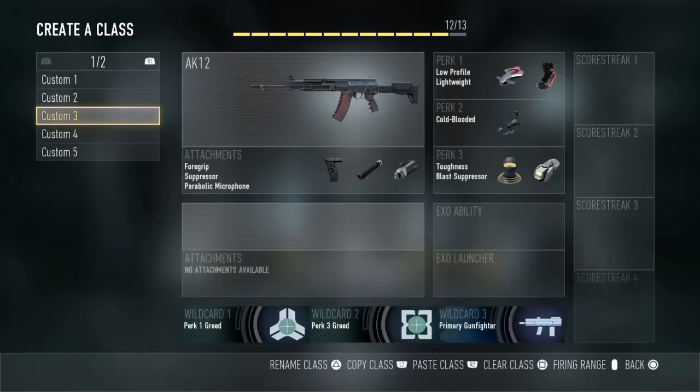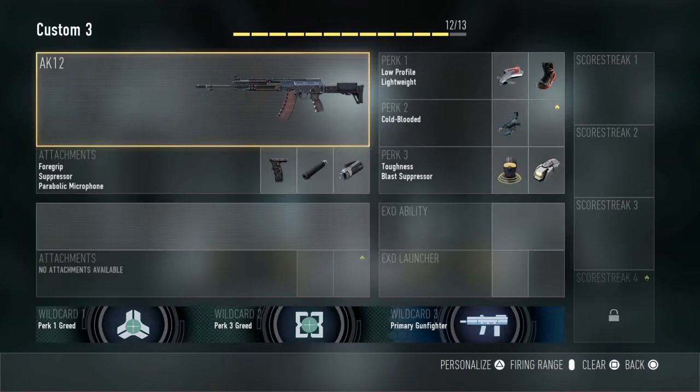Hey, what is up guys? It's everyone here today from Matches Live with more Call of Duty Advanced Warfare gameplay. Today I'm going to be showing you guys my class setup for the AK-12. Most reliable class in league play, ranked play — it's pretty simple, very effective and can get you a lot of kills and can get you through a lot.